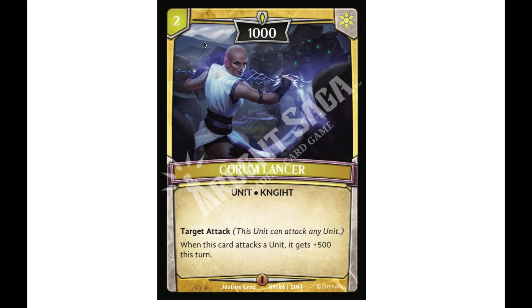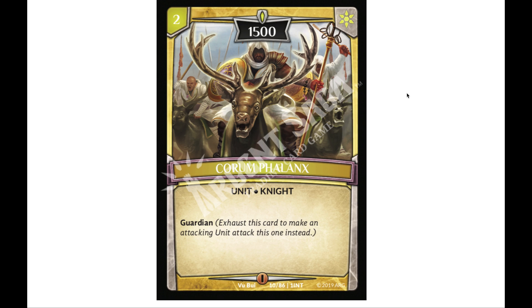Then we have the Quorum Lancer, our first two-drop — 1,000 power, and it naturally has target attack, so if it attacks a unit it gets 500 power. This is pretty cool for early game board control; you have this two-drop that can poke smaller units off the board and keep the board clear. Maybe get rid of a tiny blocker before the thing you really want to swing runs into it.